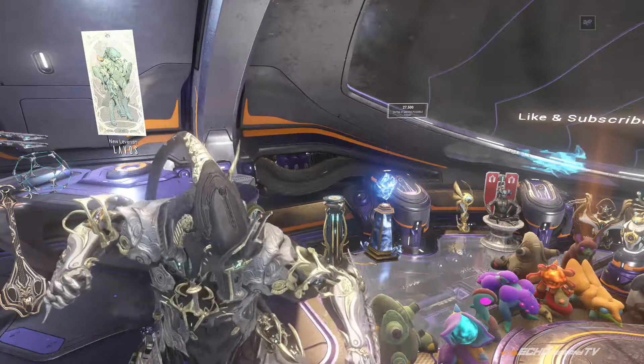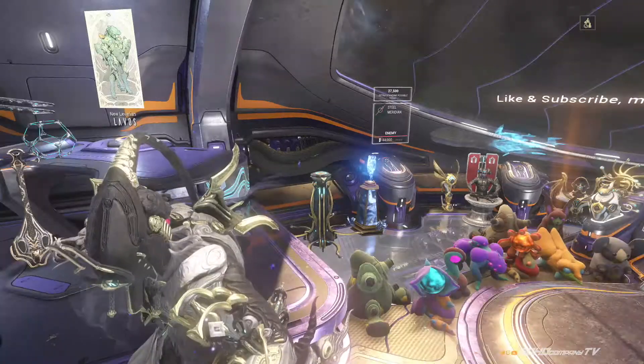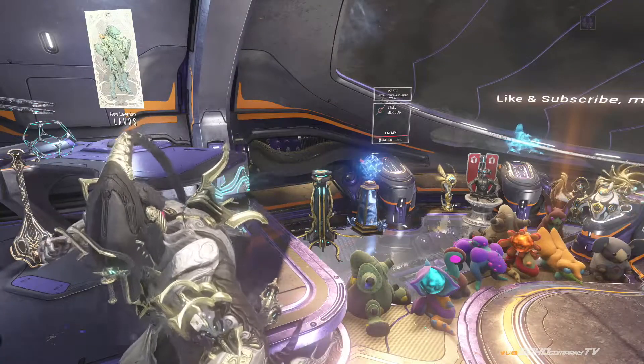The decoration you can place in your orbiter. The key itself, once you purchase it, will grant you access by interacting with this decoration.